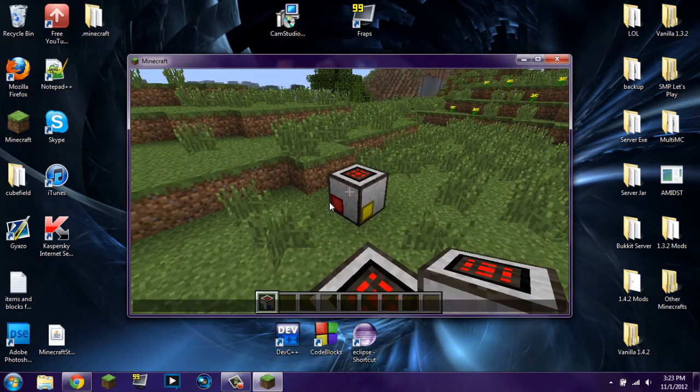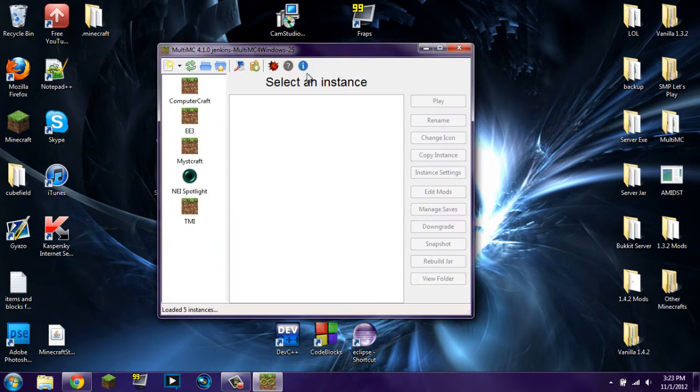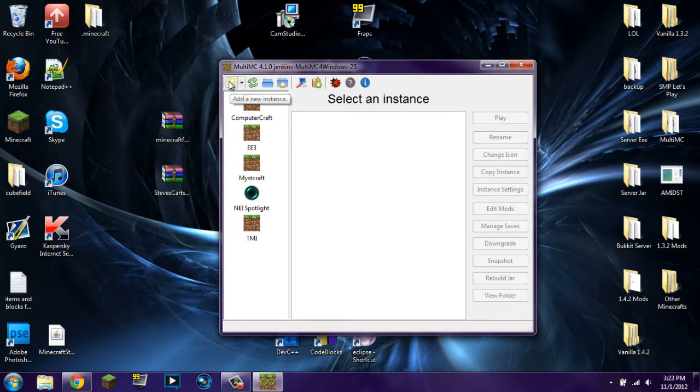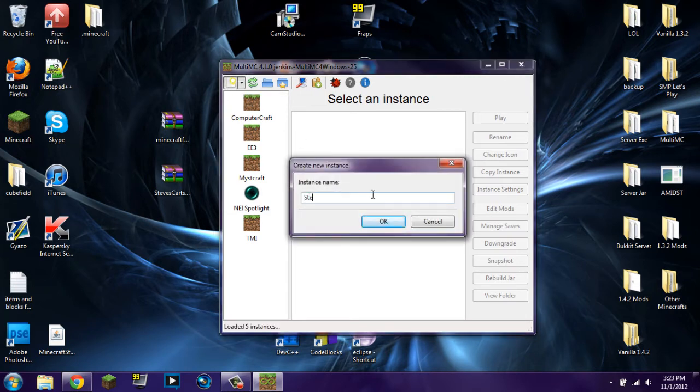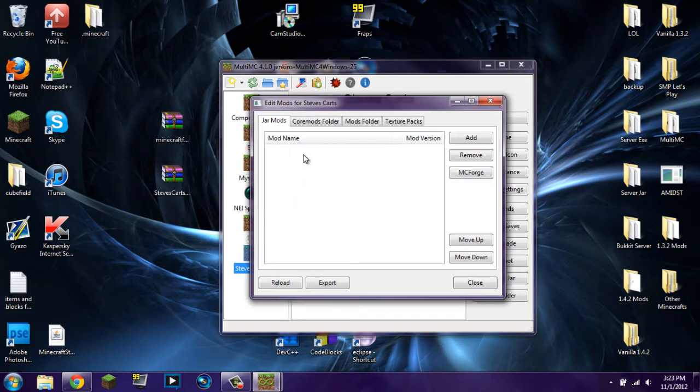Now we're going to install it using MultiMC. I'm going to exit out and launch MultiMC. MultiMC is really cool. What we're going to do is create a new instance and I'm just going to call it Steve's Carts. We're going to right-click on it and click Edit Mods. You have texture packs, core mods, mods, jar mods, and all this fun stuff. You're going to go to jar mods — and you don't actually have to download Minecraft Forge when you use MultiMC. Someone in the comments section of my last installation tutorial told me this and I'm very appreciative towards that person.